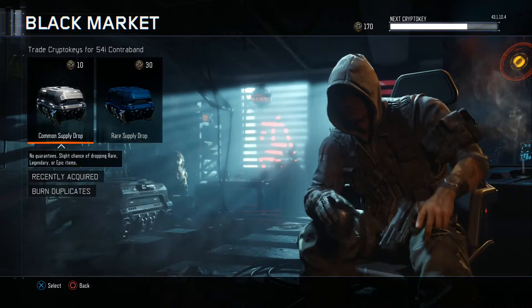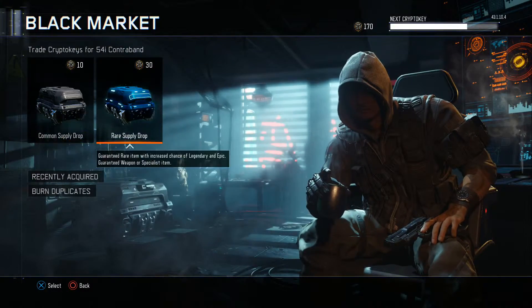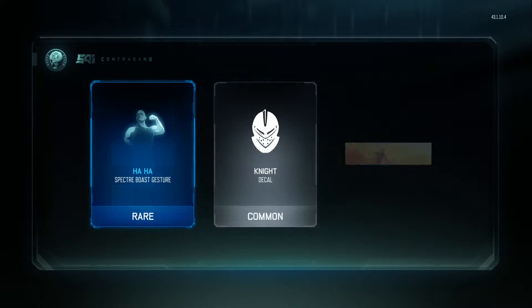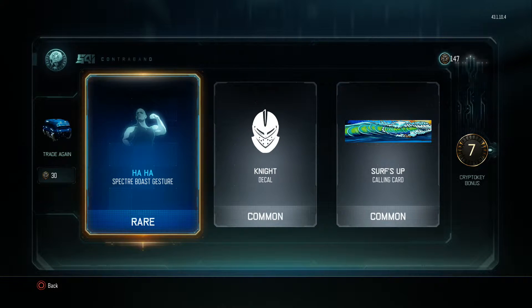It's going down to the Black Market. Let's do a rare one, why not? Give me something good. Come on, Vonderho. That's a... Ooh, seven Crypto Key bonus! That's new. Holy crap.